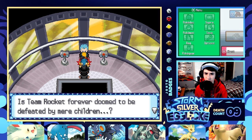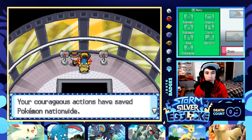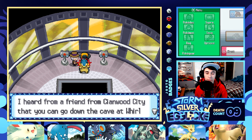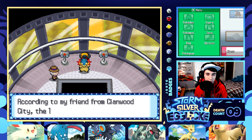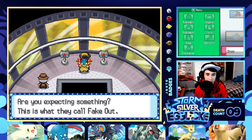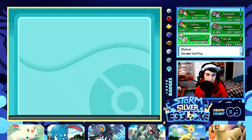A child defeats Team Rocket once again — is Team Rocket forever doomed to be defeated by mere children? The happy music starts playing. 'Your courageous actions have saved Pokemon nationwide. Please take this Silver Wing. There used to be a tower right here — when it was replaced with the radio tower, this Silver Wing was found at the top. A friend from Cianwood City says you can go to the cave at Whirl Islands with the Silver Wing. But apparently there's something else you need too.' Sealing the poison so nobody dies on the way out — let's get out of here.